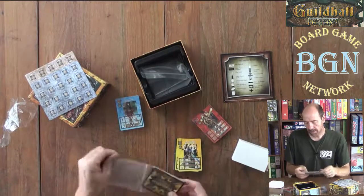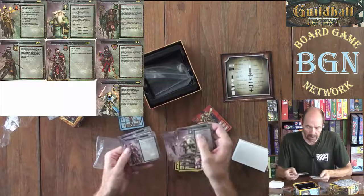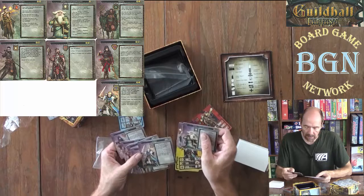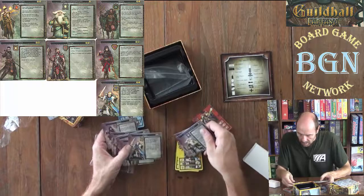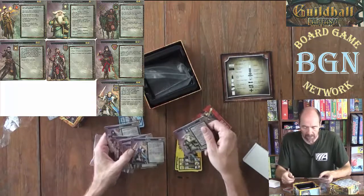I will throw some scans up there of the cards. Here are your reference cards that give you in English what these do — like the spellblade here. I haven't read these, so let me see what it says. Swap one card, take another action. So you take one card out of your hand and swap it with one card in the discard pile, from the iconography.